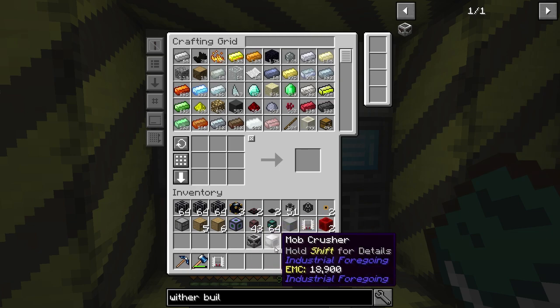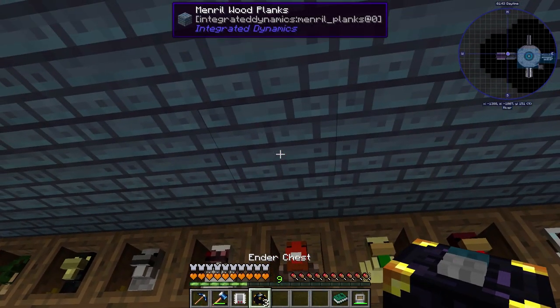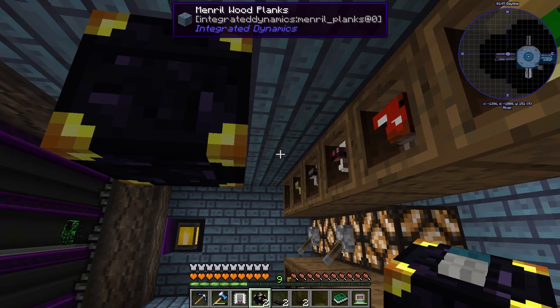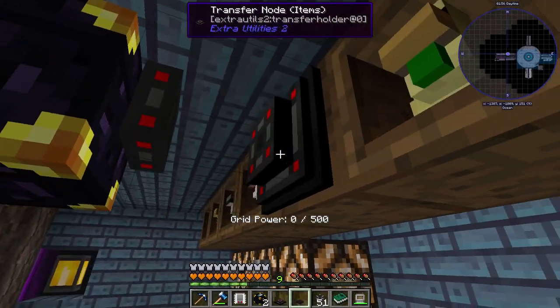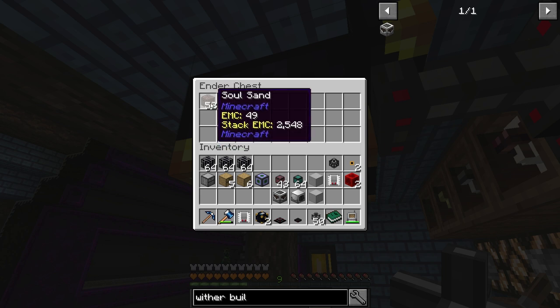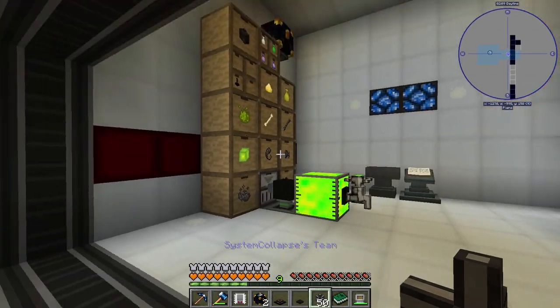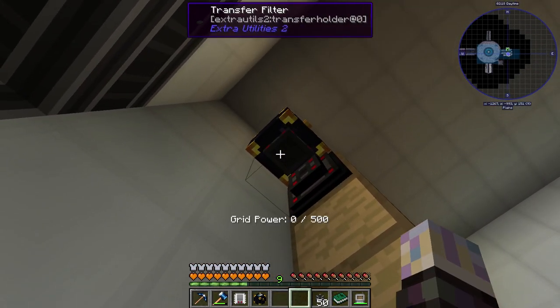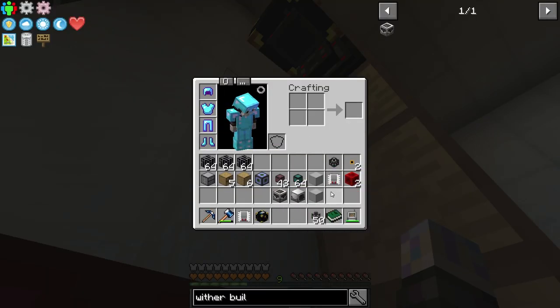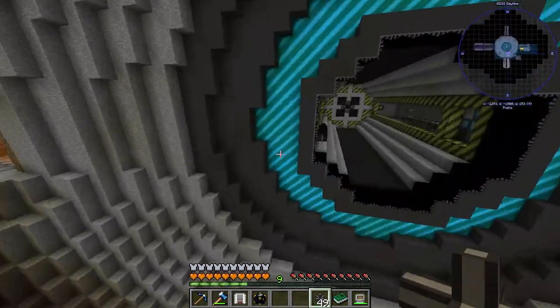We're going to pull soul sand and wither skulls into inventories using transfer nodes with transfer filters set to single stack — so only one stack of soul sand or wither skulls sits in there at a time. That's an easy way to control your inventory system. We have pipe right here. We should be good to head inside the compact machine. Let's grab the compact machine and pop it behind this setup, then grab some crates. The compact machine shows which side you're looking at — it says west, and I want to know that.